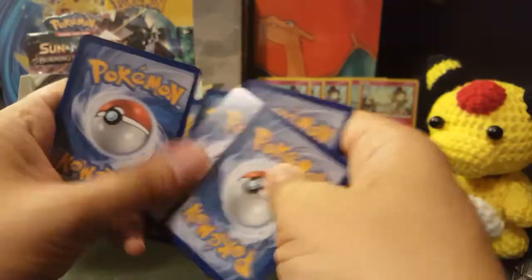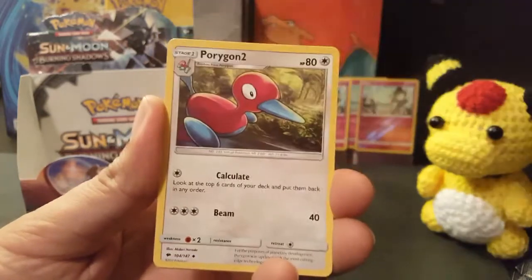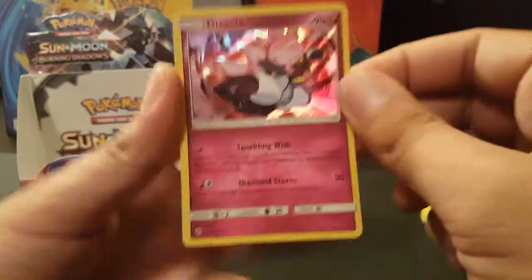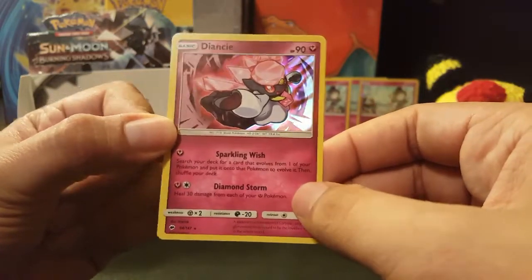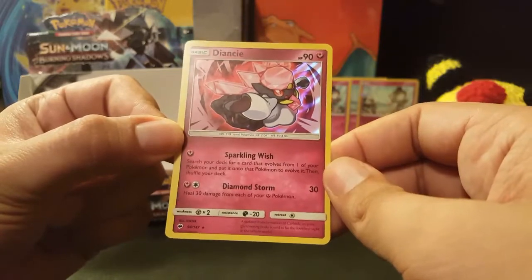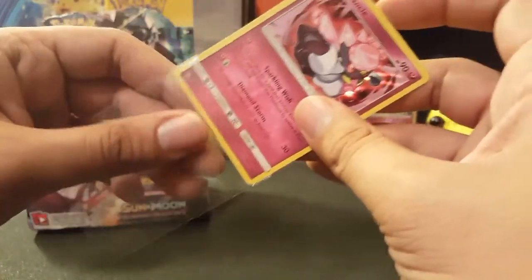Next up, another pack. Magikarp, Croagunk, Pikachu, Pansear, Charmander, Charmeleon following itself there. Porygon. And a Holo Charizard — I haven't seen a Holo Charizard. Oh, Diancie by Tokia — nice. Diancie Holo Rare. Sparkling Wish: search your deck for a card that evolves from one of your Pokémon and put that Pokémon to evolve it, then shuffle your deck. I'd use this as a basic Pokémon off the bat. Diamond Storm: heal 30 damage from each of your Fairy types. Very good indeed. Diancie is going to make its way into the sleeve.